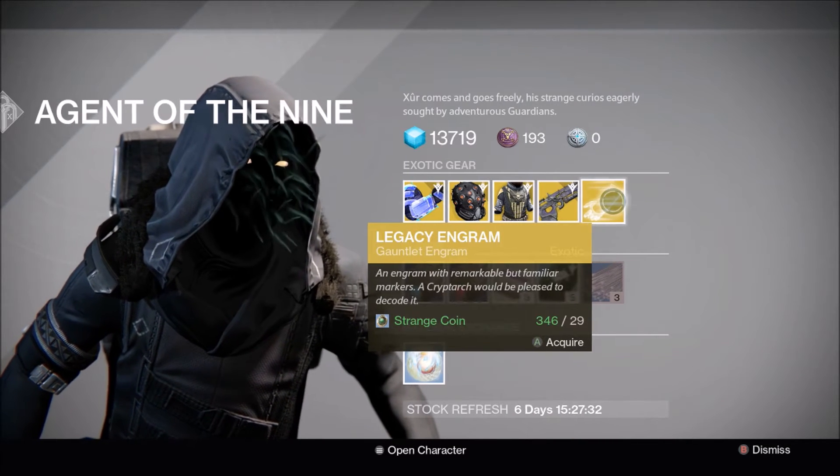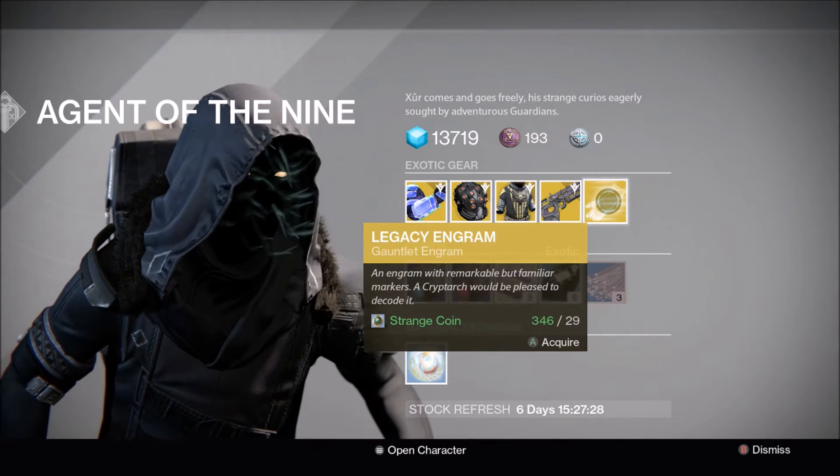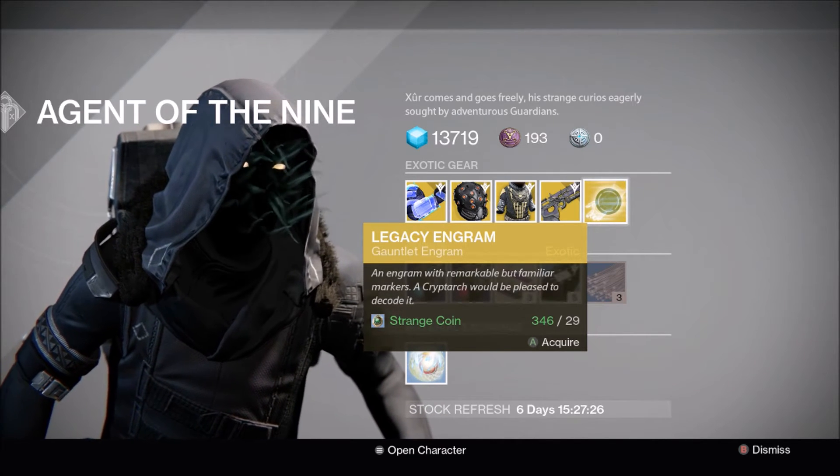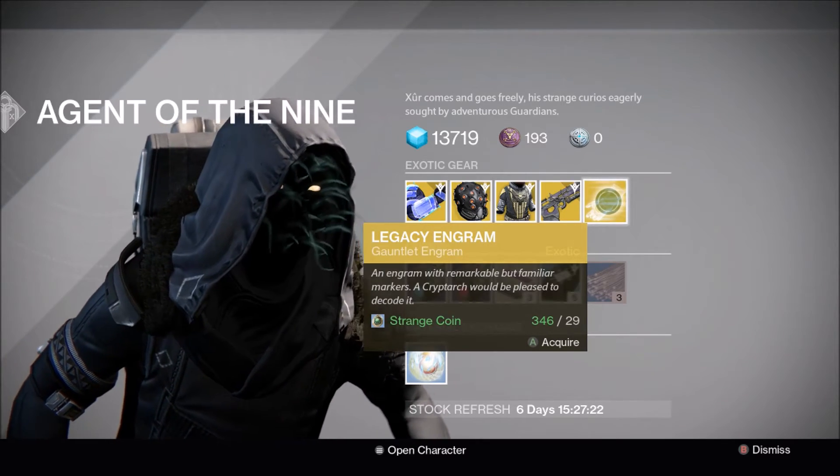Onto the engram — Xur has brought the Legacy Engram for gauntlets. You can get the Sunbreakers, Don't Touch Me, the Feedback Fence, or something like that from it — for 29 strange coins.